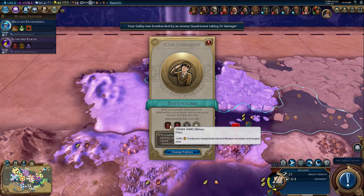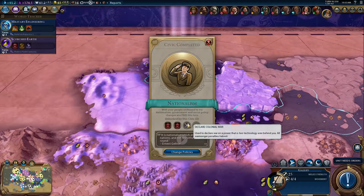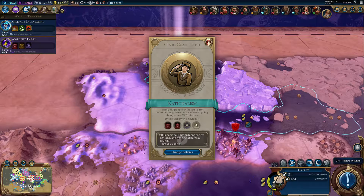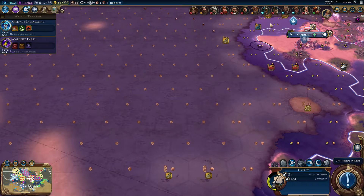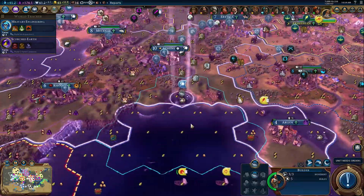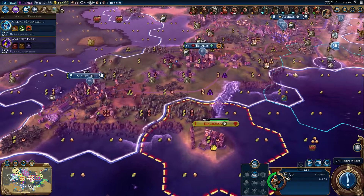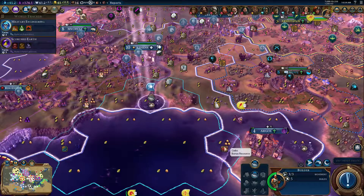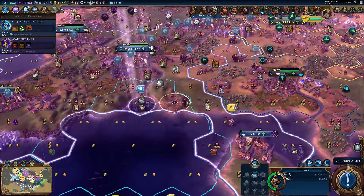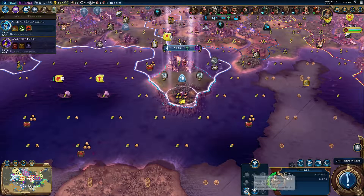An entertainment complex would be fairly useful, as would an industrial zone — just thinking about that, what would be better. Builders, just keep the builders coming in for now, I think it'll make a big difference. What am I going to do with this builder? I want to see what cutting this rainforest down will do to the tile, because I think with the bananas there it'll still be a pretty good tile. Oi, get off — those are my cows! Fine, I'm gonna go get these gems instead. God, so annoying.